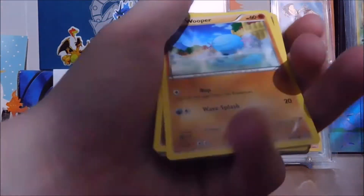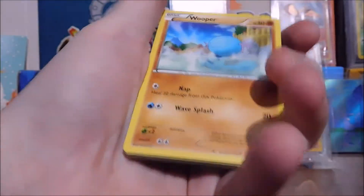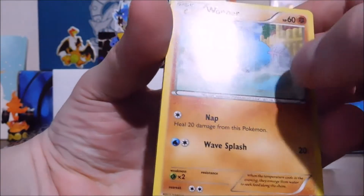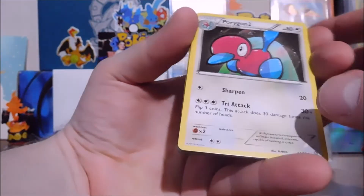We have a damaged pack immediately. Go ahead and give you guys a code. Do you see that? The roller wheel went right across it. Hopefully that's not like that on all the cards.